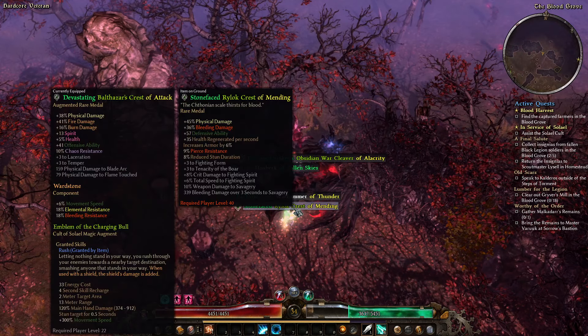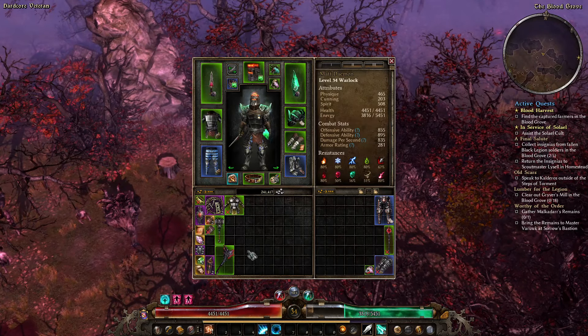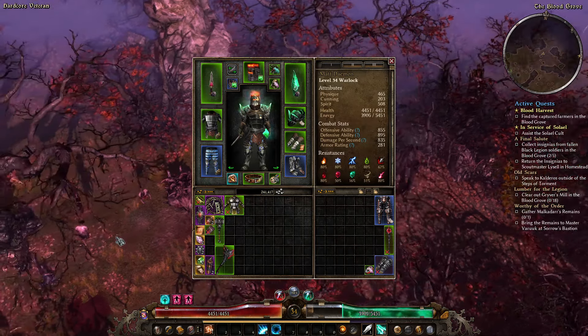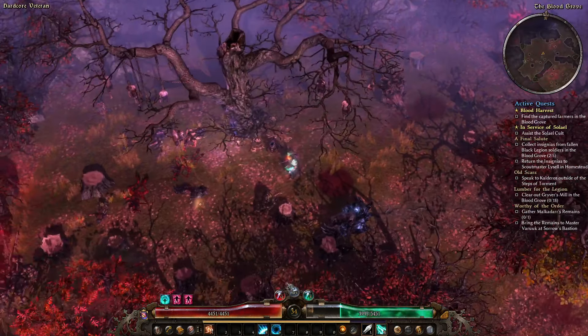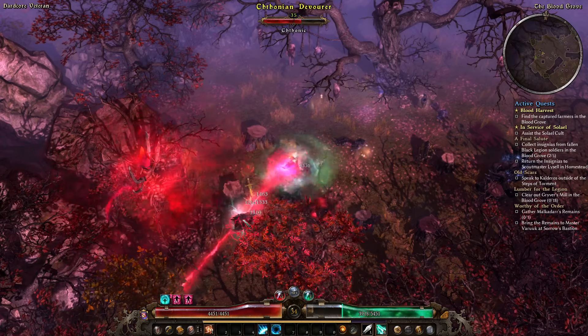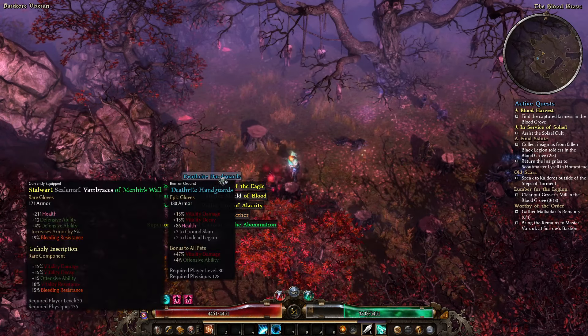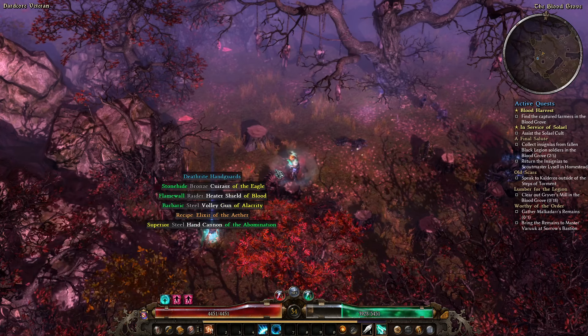Do I want any of this stuff? Probably not — let's have a look at it though. We can most likely just sell it. Yeah, I don't think I want any of that. Also, we have level 35 coming up, which is the level at which you get access to the first set of faction equipment.